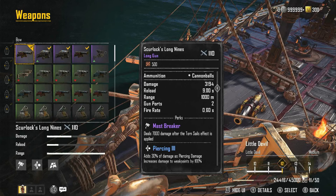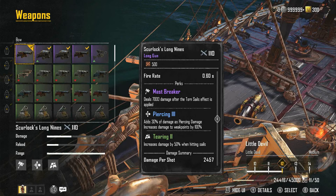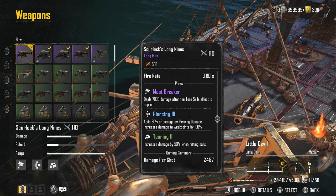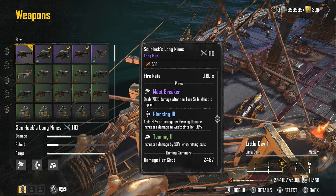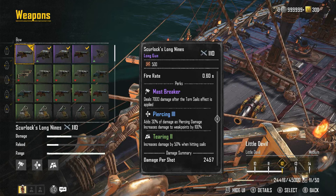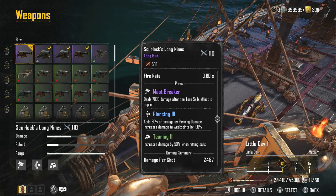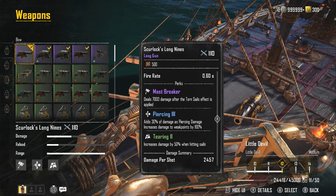The reason why these guns are so popular is because of their perks. The first perk is Mast Breaker: deals 7,000 damage after the Taunt Sails effect is applied. Basically, when the shot from one of these cannons is the last before the Taunt Sails effect takes place on an enemy ship, these cannons will take away 7,000 of the enemy ship's health — quite a big chunk, especially in PvP. These cannons are definitely useful in PvP because you don't have to target the hull specifically; you can target the sails, which is a big surface area to aim for.